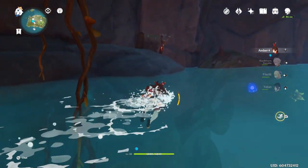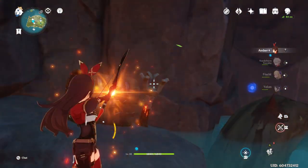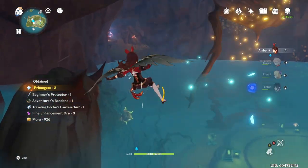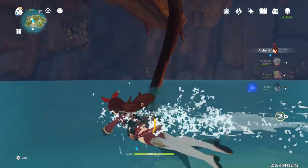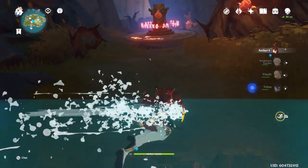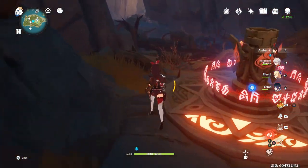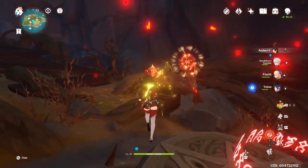Now swim over to the other side and there are going to be some more torches you need to light up. Be mindful that if your screen is really dark, whether you're playing on mobile or PC or whatever, these will be kind of difficult to see. That's especially true for the one up here on the left — so light that one and we're going to want to go through this door up here.